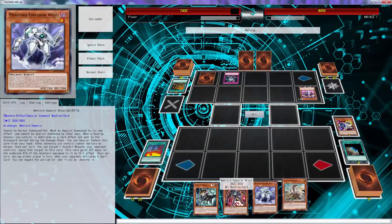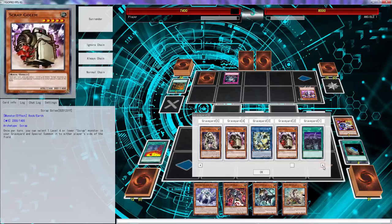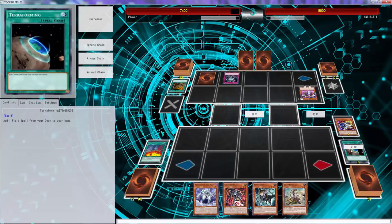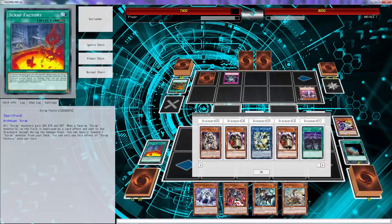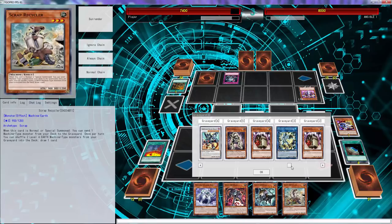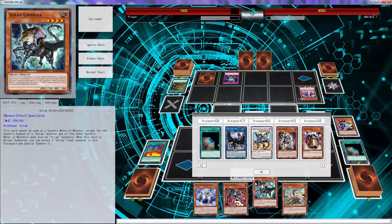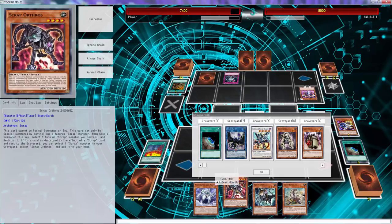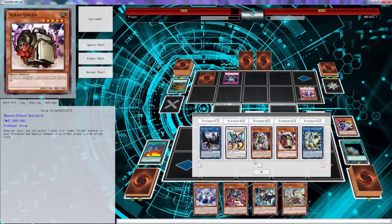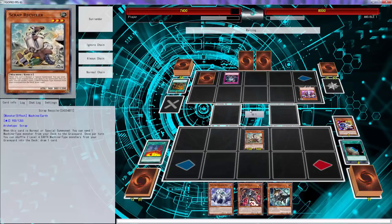We can go Recycler, and I think we can go Chimera as well. Scrap Recycler is actually the better target right now. We have two Golems in the graveyard — that's not good, we need to put one back. We can go Chimera into a Goblin, and then go into another Weisel, or we can go Orthos — that might actually be better. Let's keep the Wyvern; Wyvern is a lot better.